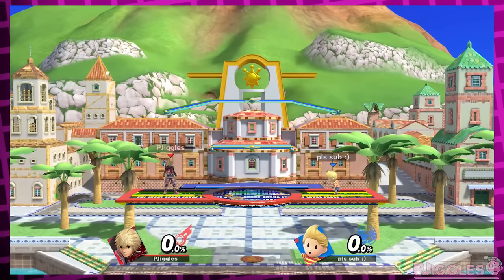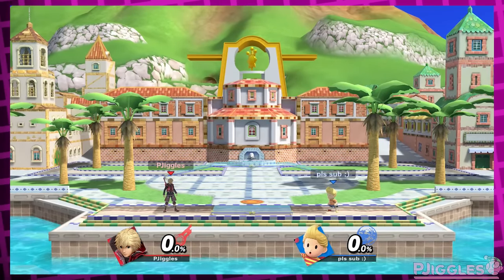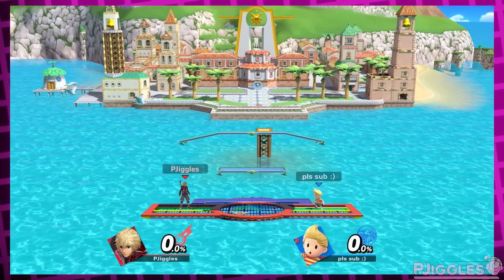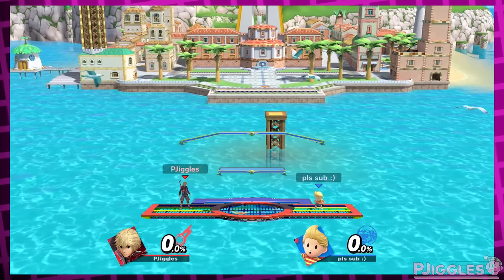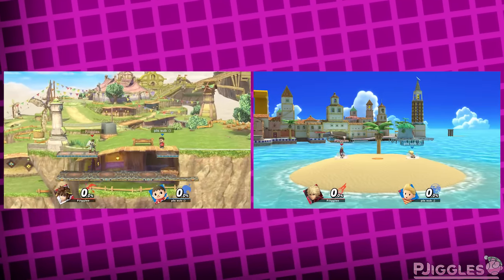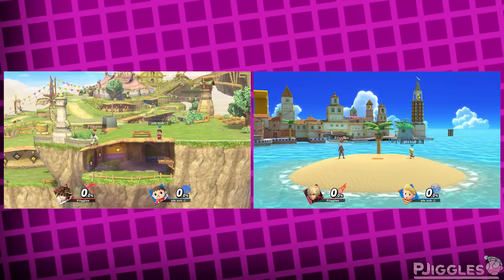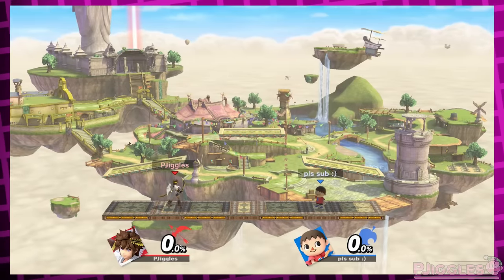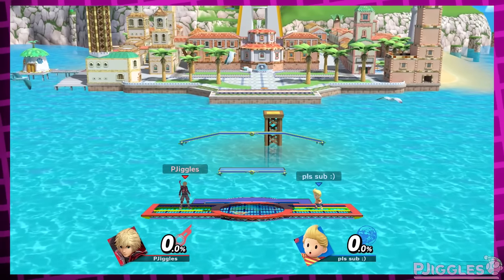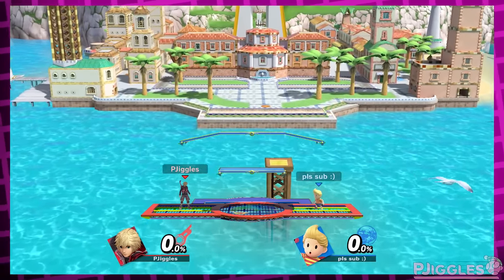Remember when I said Delfino Plaza strangely doesn't change at all with hazards turned off? Why can't it just stay in one layout the entire match? It would be a pretty unique stage layout. Delfino Plaza is one of 11 stages where the hazard toggle changes nothing, which is really strange because Skyloft functions the exact same way, but with hazards turned off, Skyloft does change — the stage never moves and thus always has the same layout. Why can't Delfino Plaza just do the same? Just have it never land and never change platform layout.